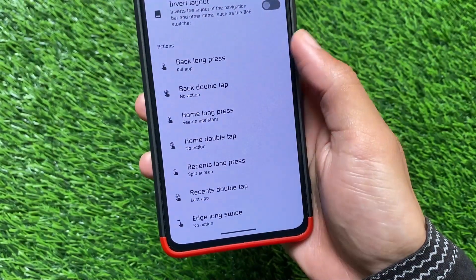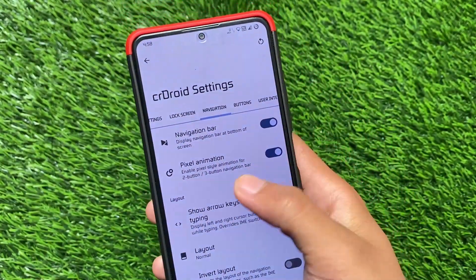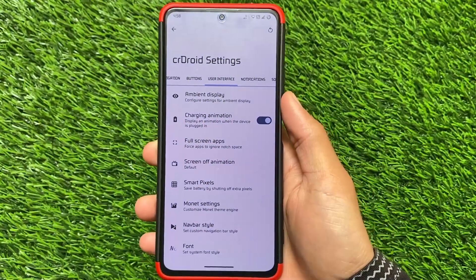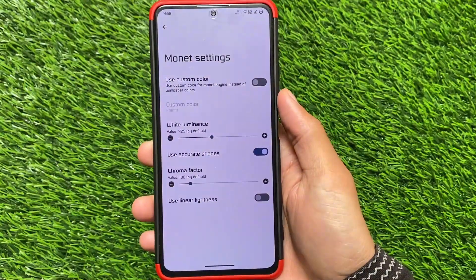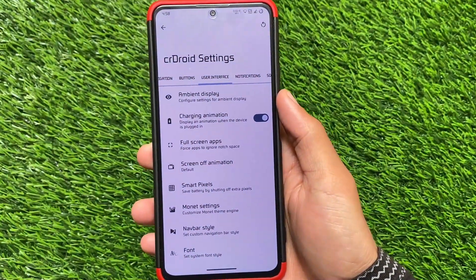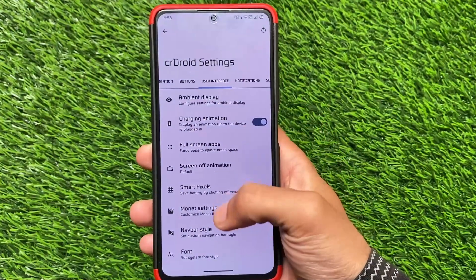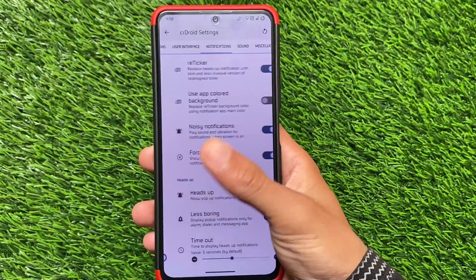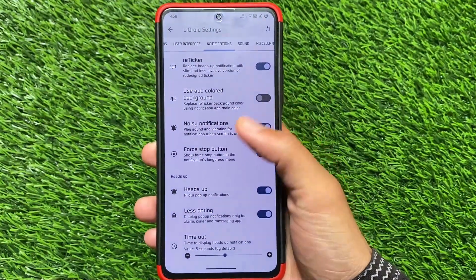The major changes in this version have already been shared. You can also customize the monet theming — if you don't want wallpaper-based theming, you can use other options. VoLTE and Wi-Fi icons are present; you can customize the icon pack and fonts. Notifications include a retrigger notifications option if you're bored with heads-up notifications.